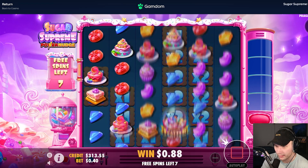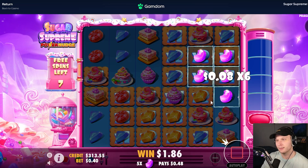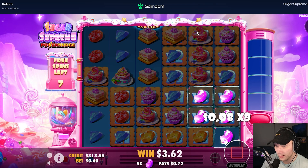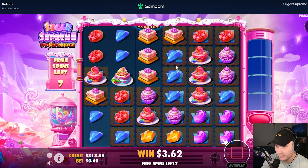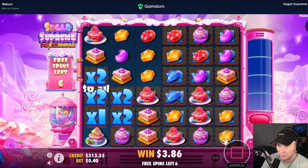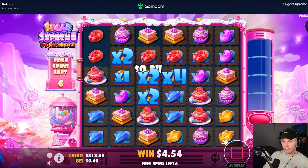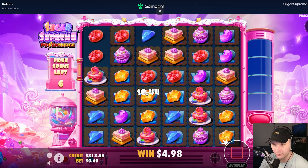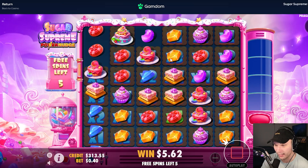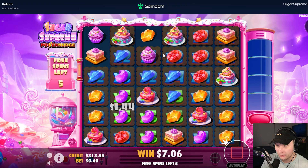Just does not connect those square cakes, that's kind of useless. Maybe get blues here somehow — blues would keep us in this. Maybe these cakes — still good multis, we're definitely building the multi, I can't complain. Put a yellow up top, nice, that's what we want to see boys. Now I just need reds — just two reds up here, one more red, and we're building the multi like crazy. Would have been very good. Still got crazy multis right now, not bad.